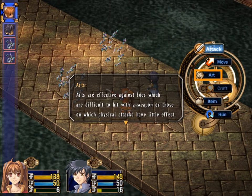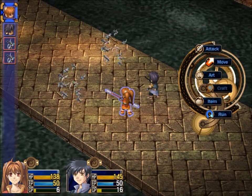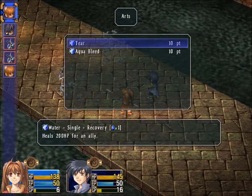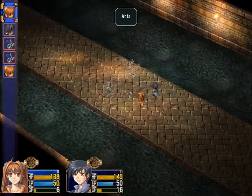Arts are effective against those which are difficult to hit with a weapon, or those on which physical attacks have little effect. It takes time before arts can be cast, and EP is consumed when arts are cast. EP is fine — it's blue, it's mana. So these enemies are hard to hit, so we're gonna use arts. We're gonna use this water art that Estelle has.